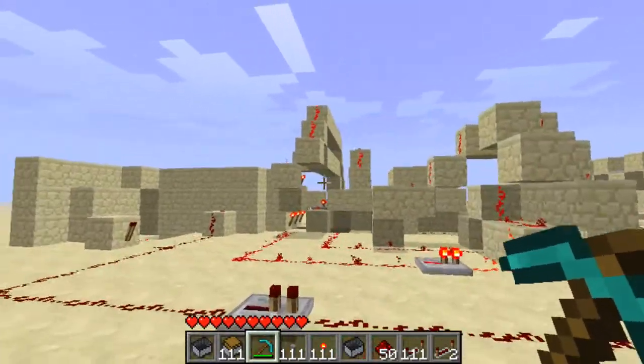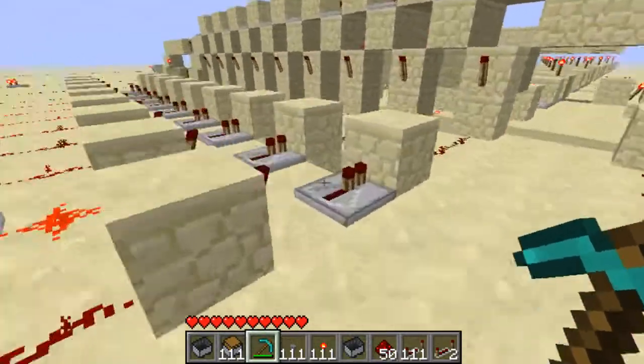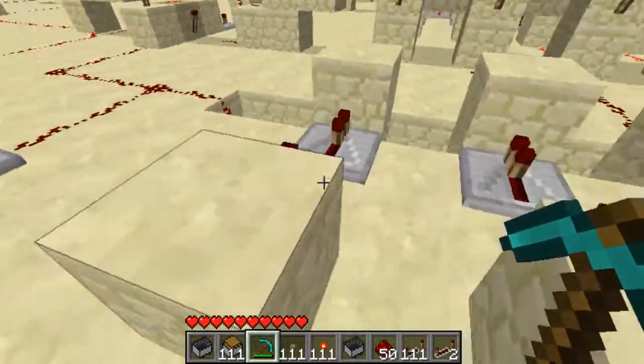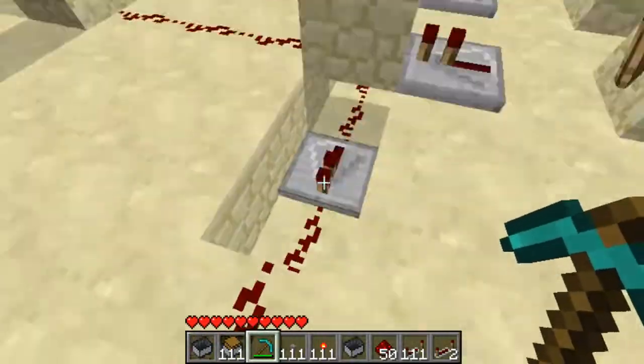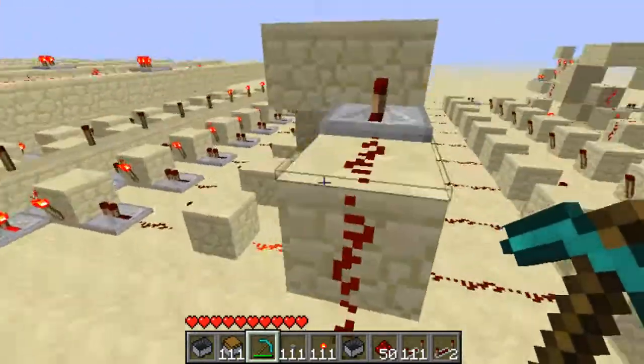Over here, this section takes all the inputs from the buttons and arranges them in number order: 1, 2, 3, 4, 5, 6, 7, 8, 9. And here is a line to detect any impulse at all — I'll talk about that later.